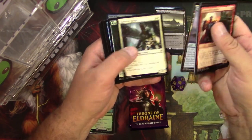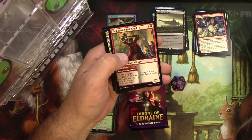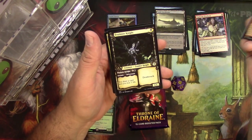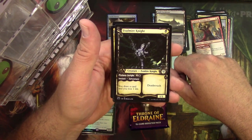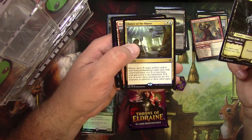Next pack: Unexplained Vision, Embereth Shieldbreaker, Wintermoor Commander, and a Foulmire Knight in alternate storybook art — that is really cool, I don't know if I've actually looked up close at that before. And I got a Dance of the Manse.